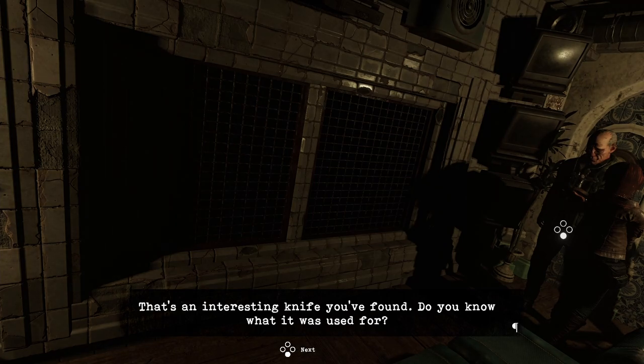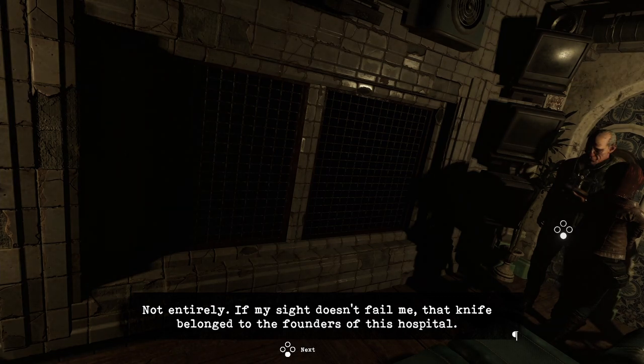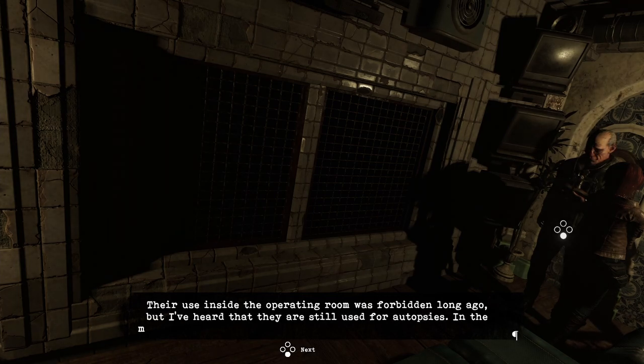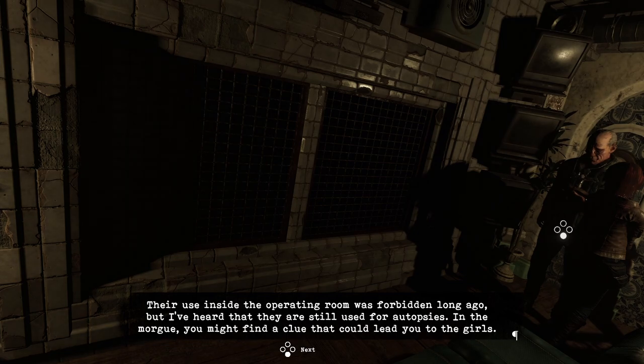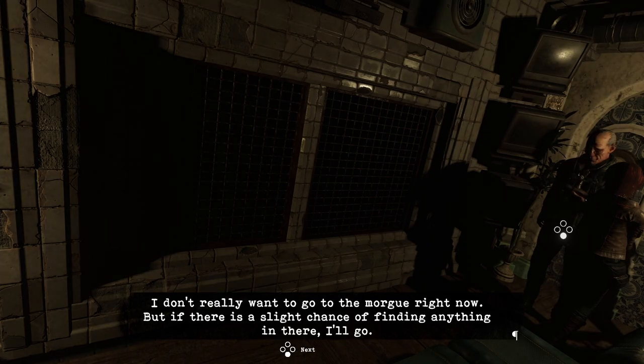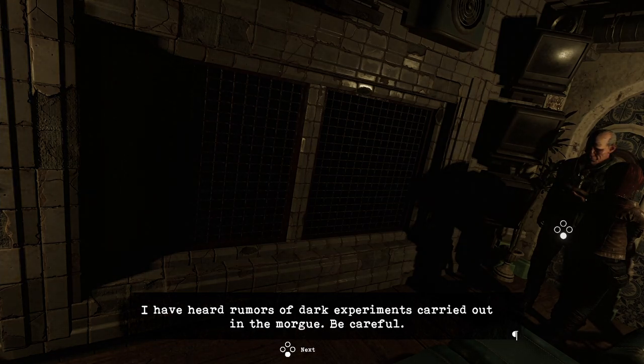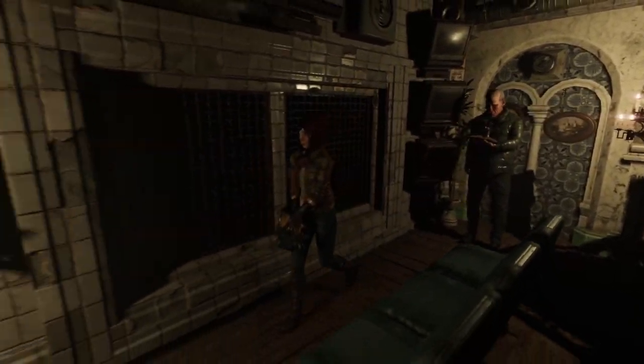He's still here. 'That's an interesting knife you've found.' I don't know, Father - what really matters is that I couldn't find the girls, I'm afraid I've lost their trace. 'Not entirely. If my sight doesn't fail me, that knife belonged to the founders of this hospital. Their use inside the operating room was forbidden long ago, but I've heard that they are still used for autopsies in the morgue. You might find a clue - it could lead you to the girls. I have heard rumors of dark experiments carried out in the morgue - be careful.' Yay Father, thanks Father - right, let's go!